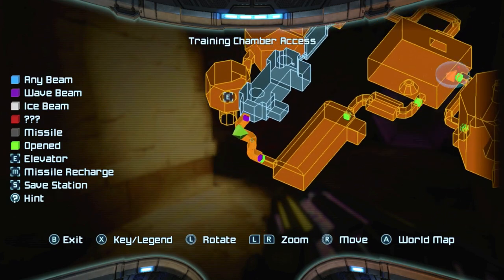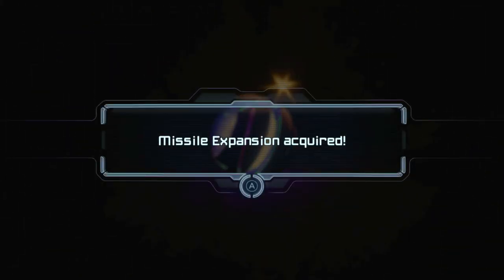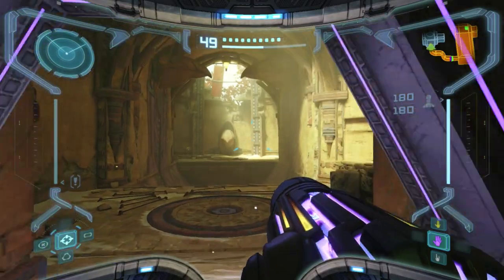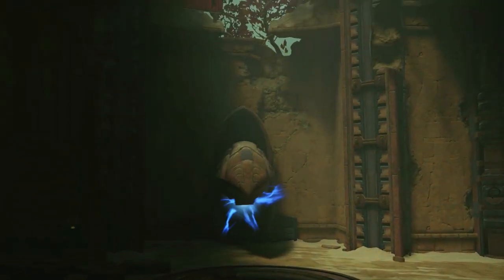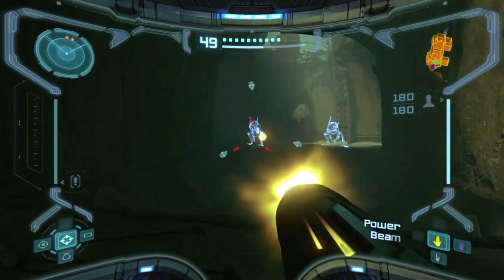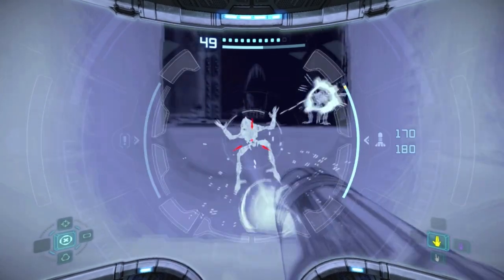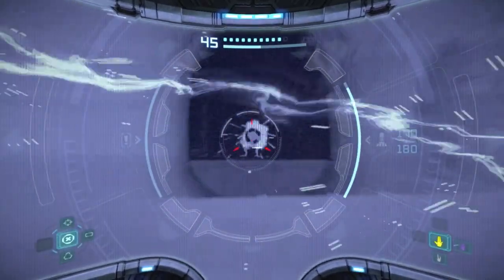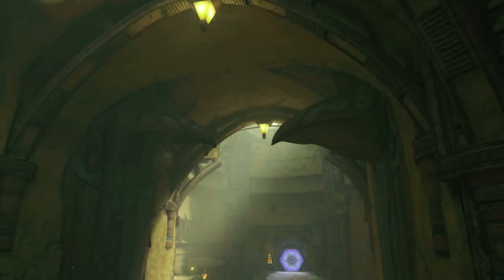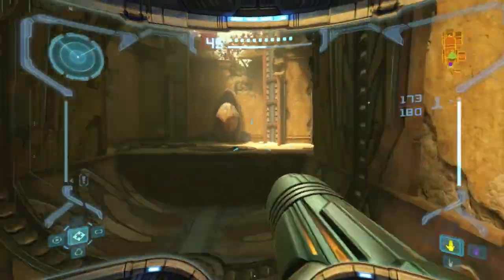Oh wait, this is the room — hold on. Is it here? Yes — another missile expansion in the Training Chamber Access. Alright, very nice. Now we're at the Training Chamber. I recommend putting on your X-Ray Visor and just spamming these things with some super missiles — that's probably going to be the ideal way to do this. There we go, got them both — and that breaks both of those things. There's an energy tank in this room.